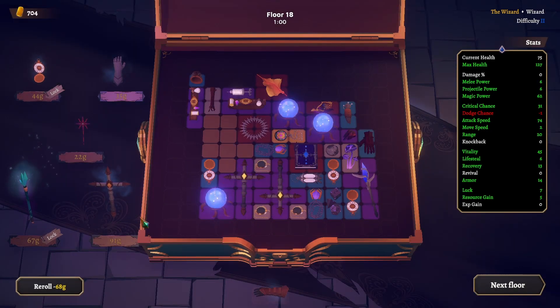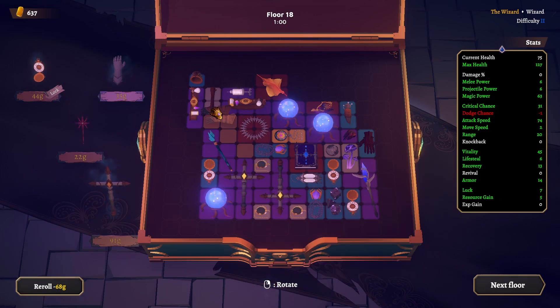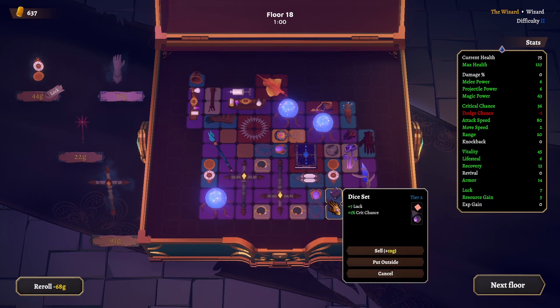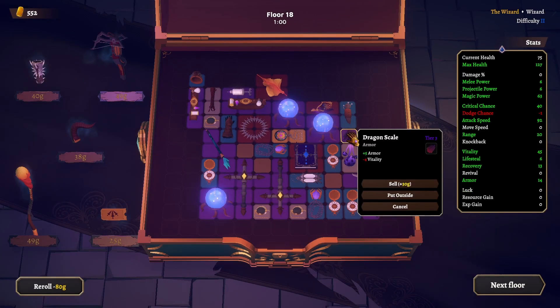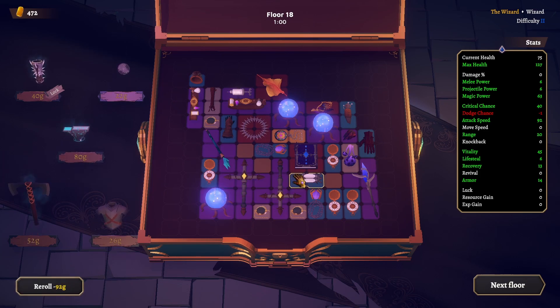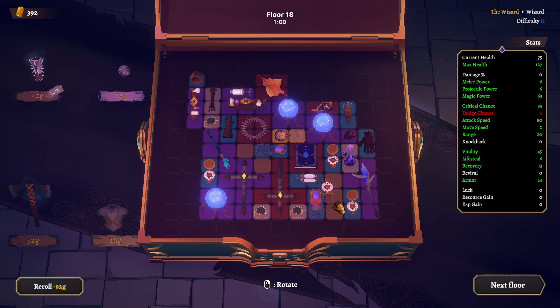Now we can do this. Armor is now up to 14. What else can we get? I'm gonna take a risk here — I'll sell this one and bring this in. I was hoping to have space for both of these. Fine, selling this. We've got a tier 4 one! Okay, let's get ourselves a tier 4. Give me some resource gain. Floor 19, let's see.